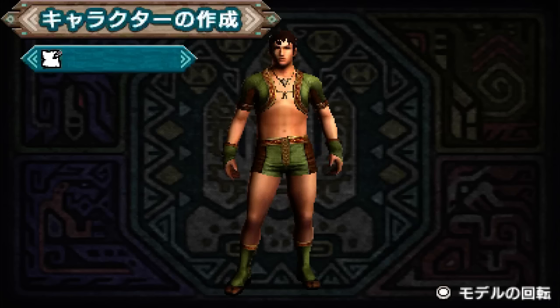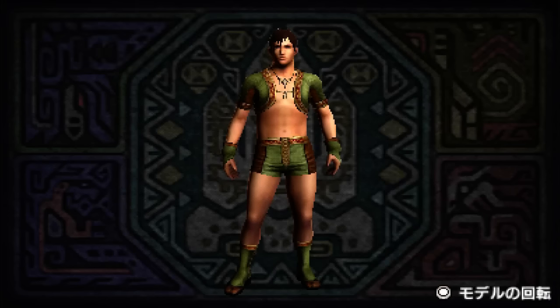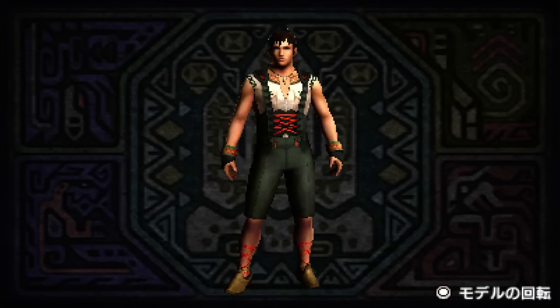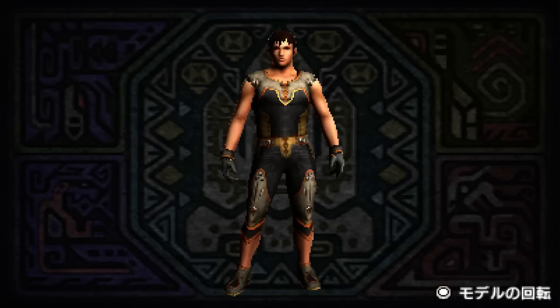That'll do. Where's the costume button? There's the costume button. One day I might be doing naked quests, so these matter. What is that? That's like Lederhosen — in fact, that is Lederhosen. Type 6. That'll do.